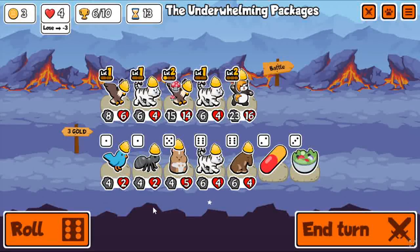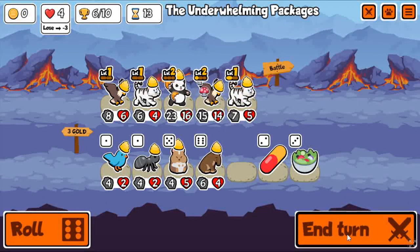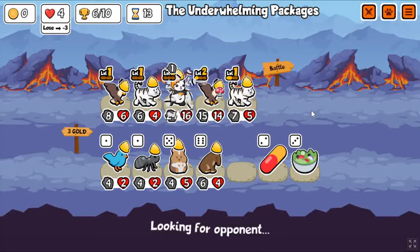The 1-ups never show up when I want them to. Where are they? One more white tiger — sure, I guess we'll have a giant eagle. Who needs any other units when you just have a level 3 eagle with a 1-up?